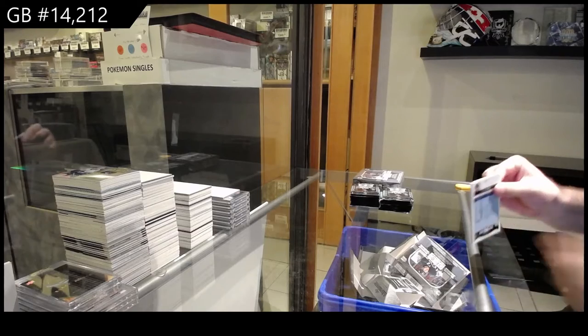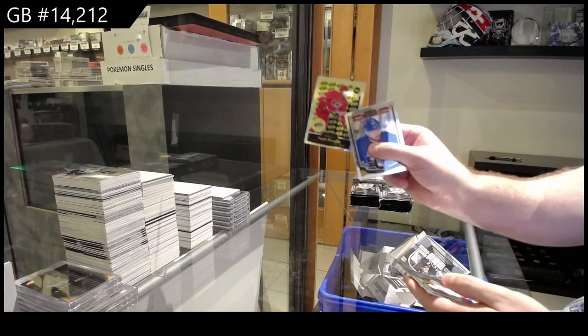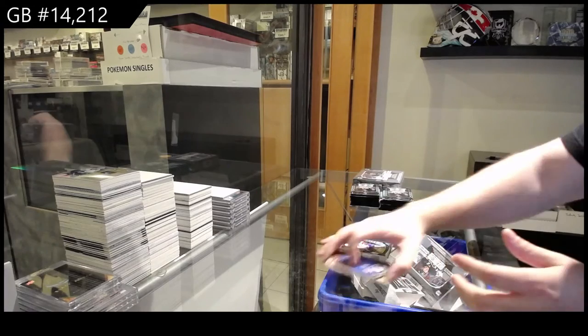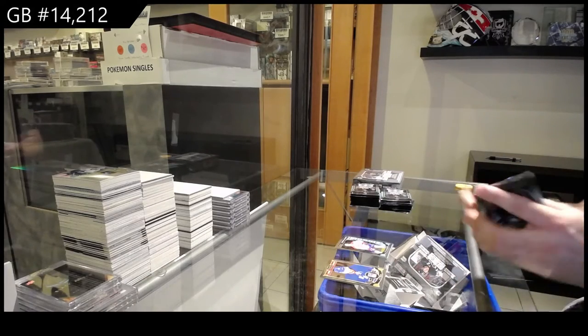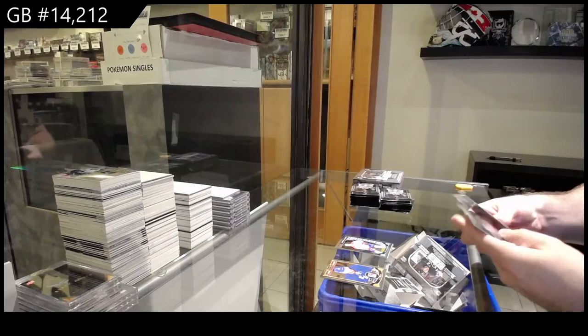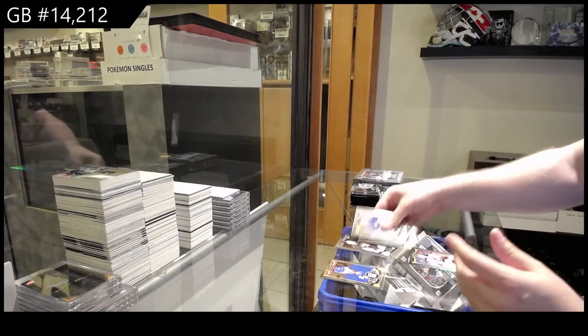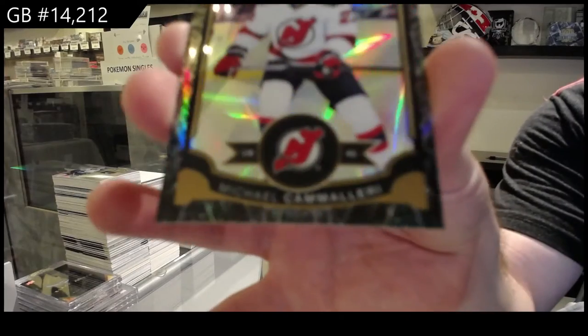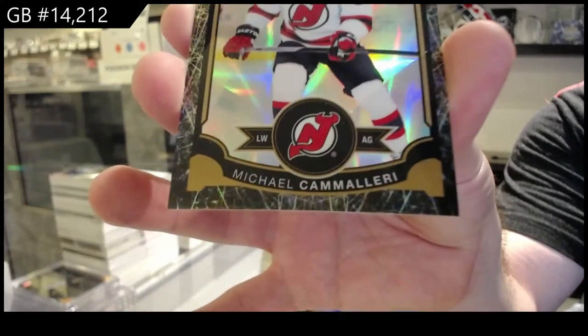The card is numbered to five — only one through five are involved. Hannafin, Carolina, Mike McCarron for the Habs. We've got a Matt Murray for the Penguins, Marky Rookie. Black Ice, Camilleri for the New Jersey Devils.